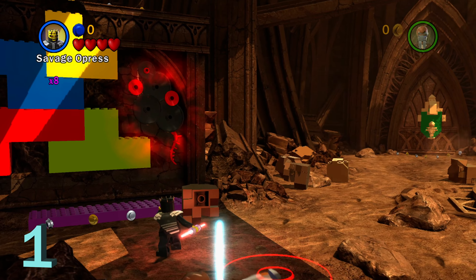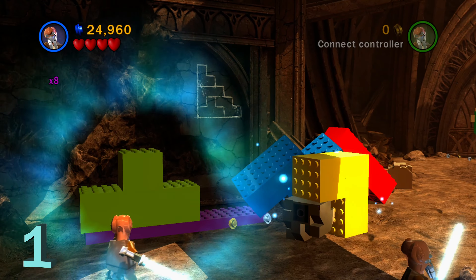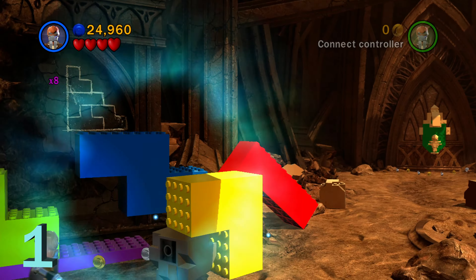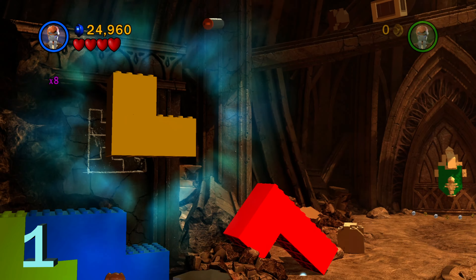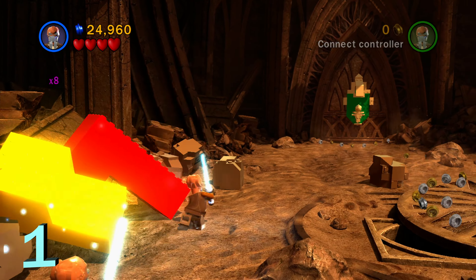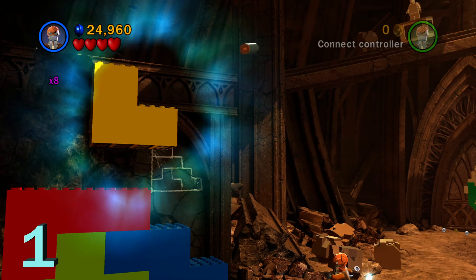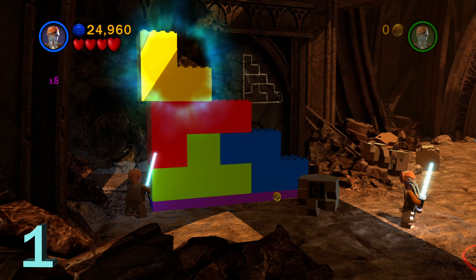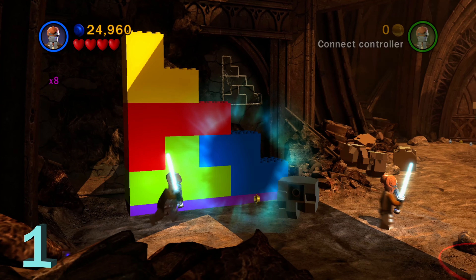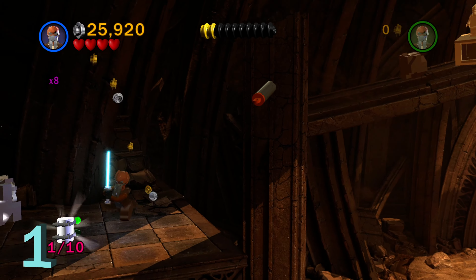For minikit number one, we're going to make our way over to the left side and use the dark side of the force on the wall with a character like Savage or Pres to reveal the pattern for these stairs. You have to match the pattern with the picture on the wall exactly — put the green Lego piece in the bottom left, then the blue on the right, then the red on top of that, and then the yellow on top of that. Make sure it's lined up correctly, and then up above you'll be able to grab minikit number one.